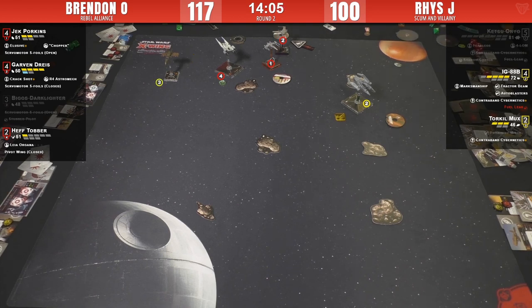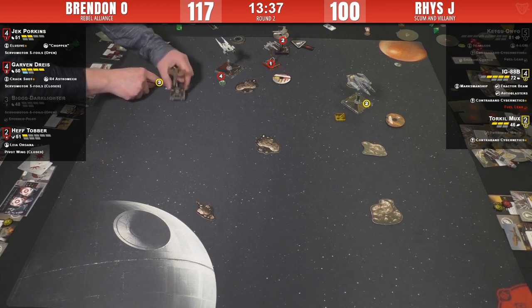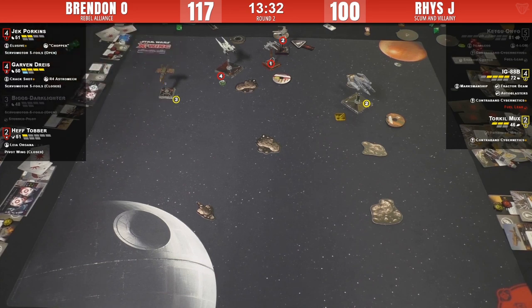IG is doing the boost. He gets stress for that but has Contraband Cybernetics so he can burn that next turn - a few more options. Garvin is opening his S-foils - thank you gentlemen for putting down the card to show us. That's incredibly helpful. Wings open, increasing firepower. Jack is doing a white Talon Roll because Leia is active - nothing holding back because Leia is active. Just holding on to that rock right in front of him. X-Wings can barrel roll now - it was weird that they couldn't before.